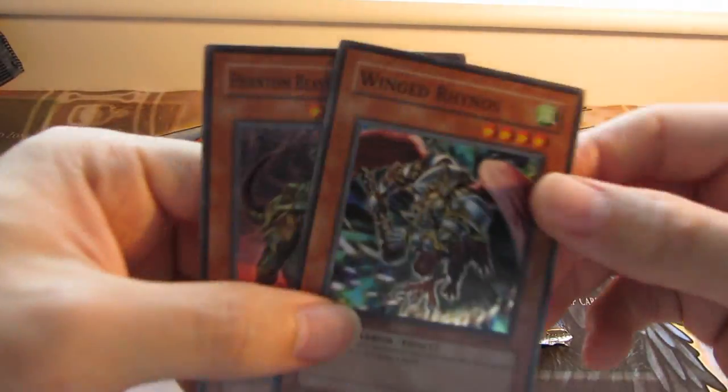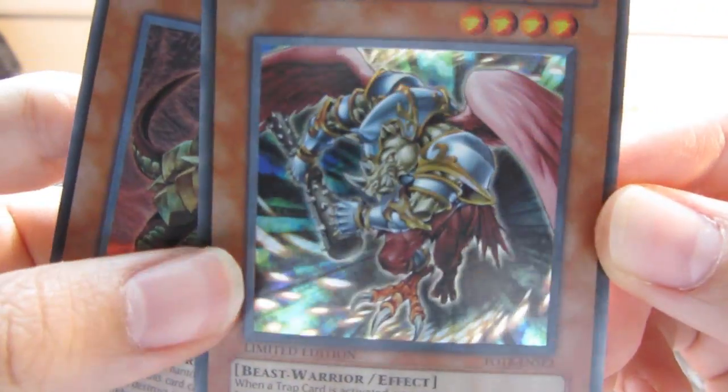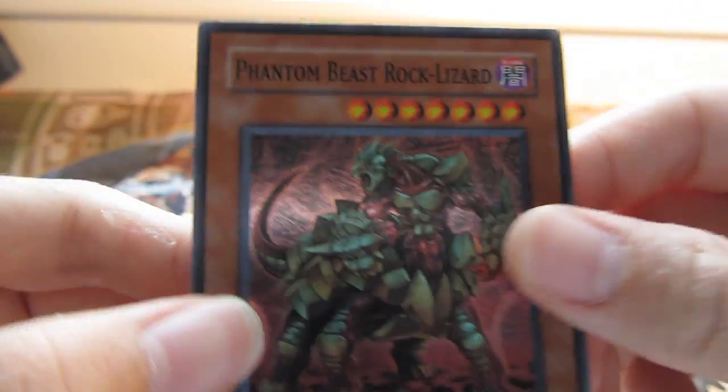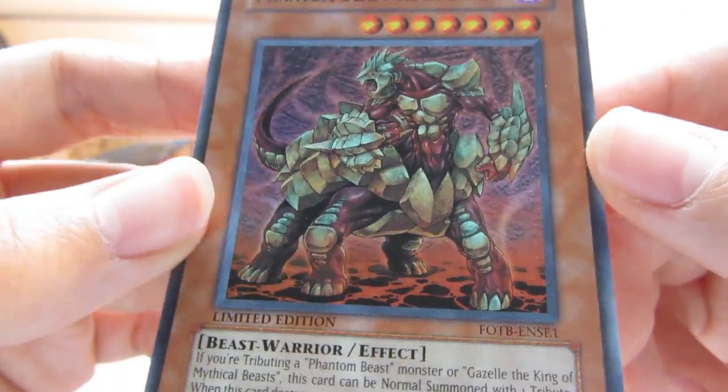Here are the two promos. So you get a Winged Rhinos — that artwork is actually awesome, it's really cool. And a Phantom Beast Rock Lizard, which looks pretty cool as well.